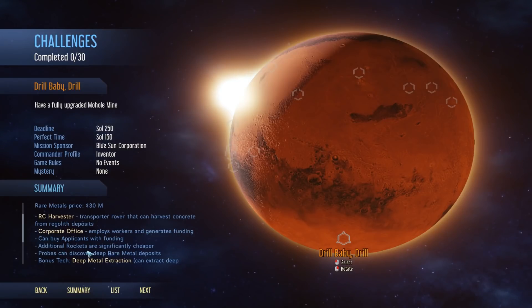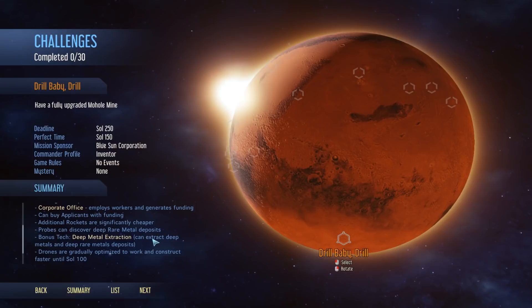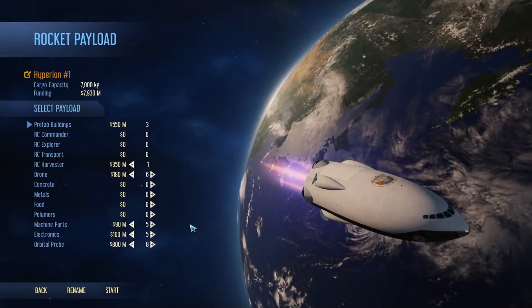We can buy applicants with funding. Additional rockets are significantly cheaper. Probes can discover deep rare metal deposits, and we get a bonus tech of deep metal extraction so we can extract deep metals and deep rare metal deposits right from the beginning. Drones are gradually optimized to work and construct faster until Sol 100. Woohoo! Loads of stuff.